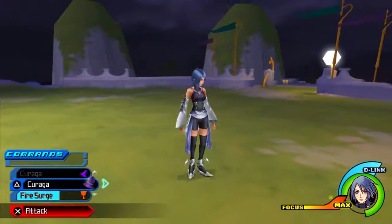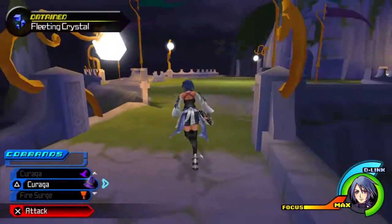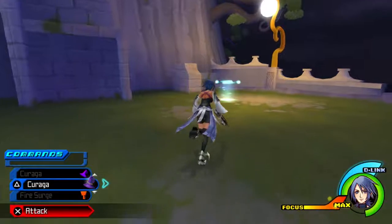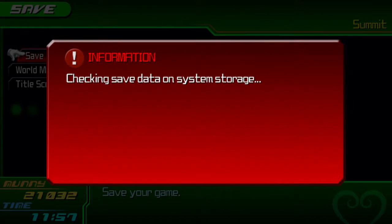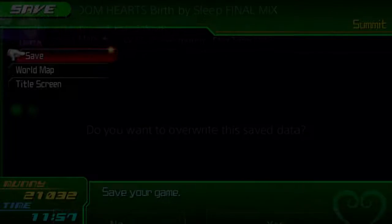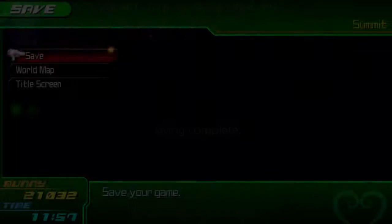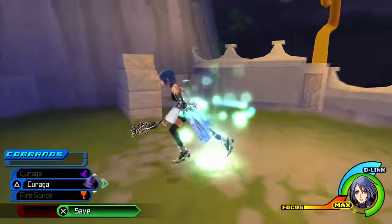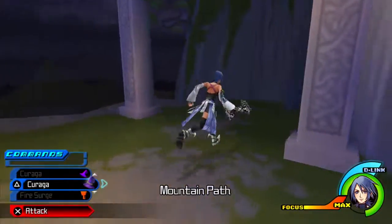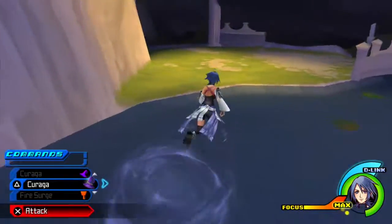Another quick fact: if you come back here after leaving the area without getting all the treasure chests, you will fight the Mysterious Figure again, because he respawns after you leave and come back. So be sure to get all the treasure chests before you leave, or else you'll have to fight him again just to get a bunch of chests. I do like that you can refight him in case you want to utilize a different strategy or beat him quicker. The No Name Keyblade increases your magic attack but does not increase your strength, which is unfortunate.